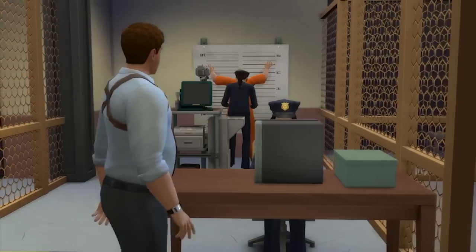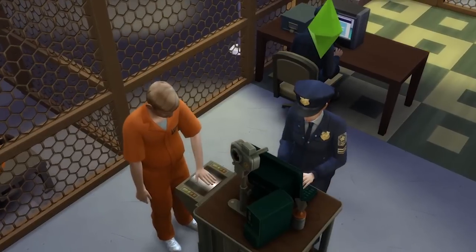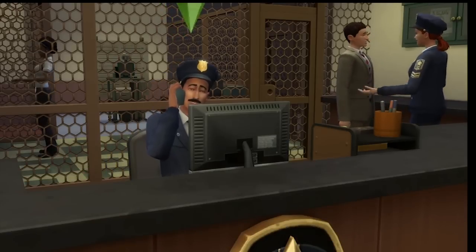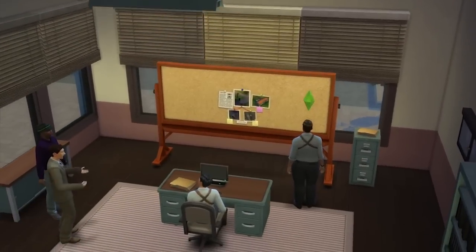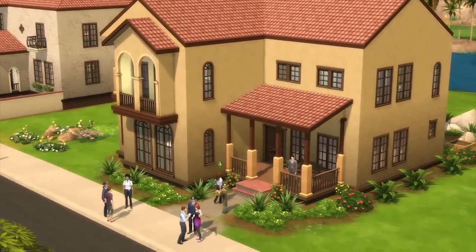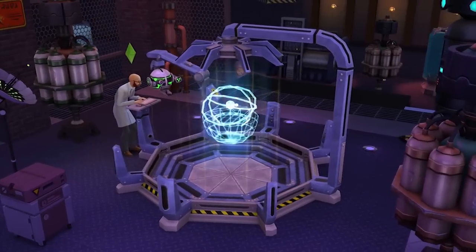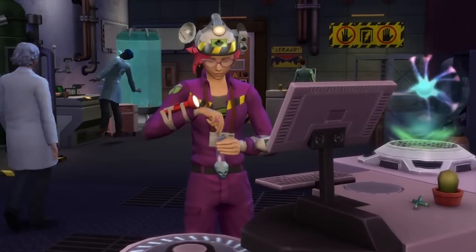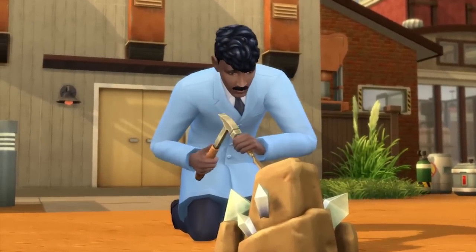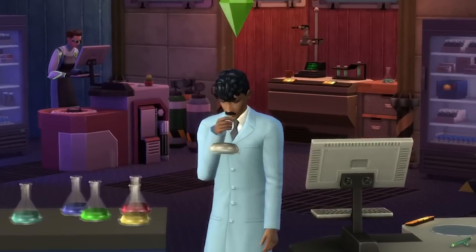Next up is the detective career — really cool because you work at the police station, look at and solve crimes, and even interrogate different suspects. Whether you want to be the bad cop or the good cop, you can do it. As a scientist, you can craft brand new inventions using the Invention Constructor, which is kind of like a 3D printer inside the game. It's super fun to use and you can create a bunch of different objects to use in the game.